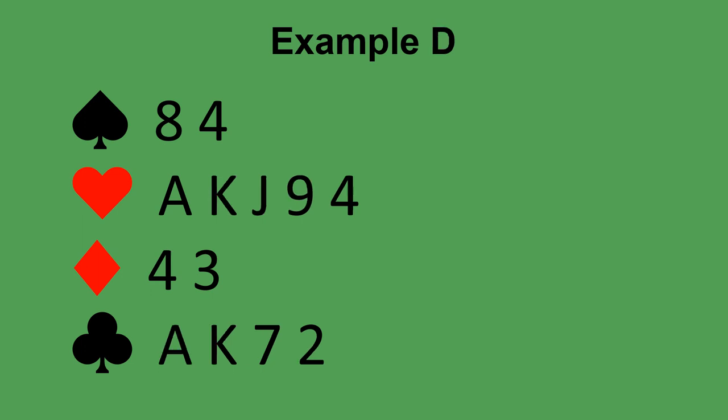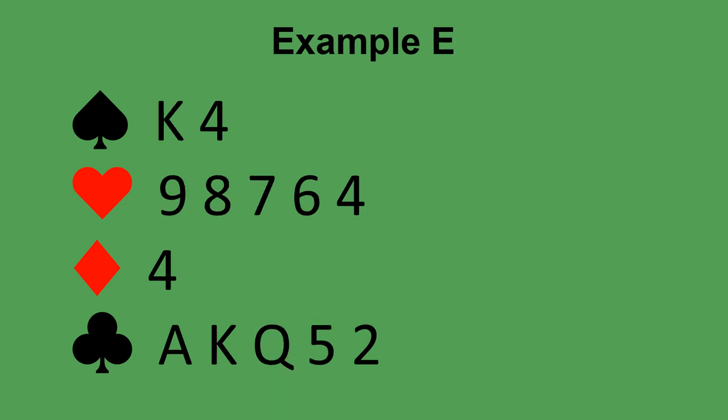Here's a different hand with fifteen high card points. If your partner opens one spade, you have two suits of unequal length — bid your longest suit first. You can bid hearts on the two level because you have at least ten points, so you bid two hearts. If your partner opened one heart, you have a heart fit and game points — bid four hearts. If your partner opened one diamond, bid your longest suit first: one heart, unlimited and forcing. If your partner opened one club, you bid one heart, looking for a fit in a major.